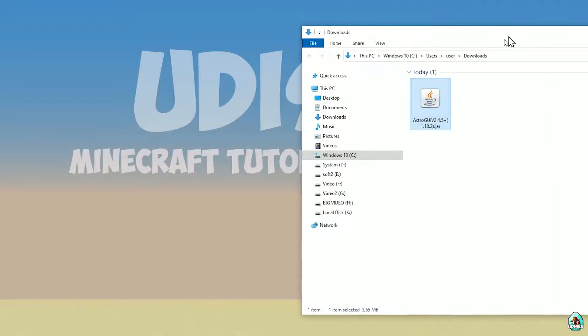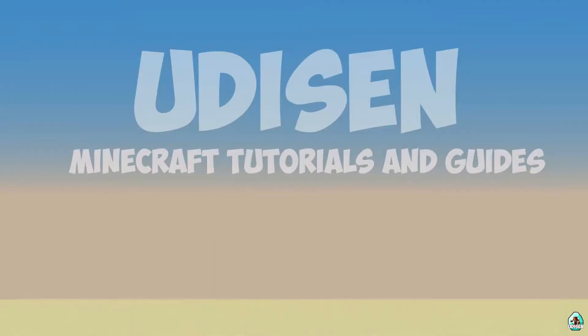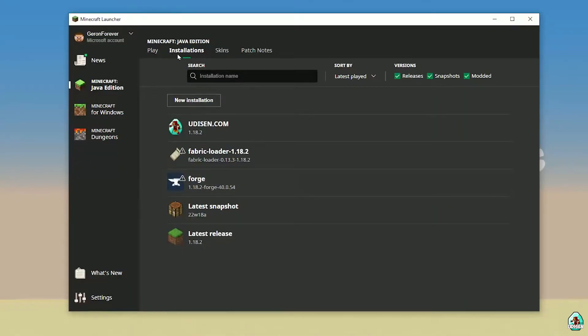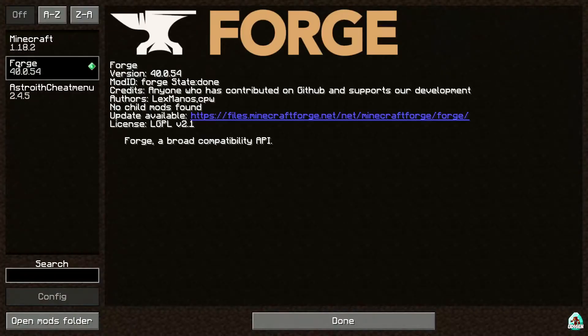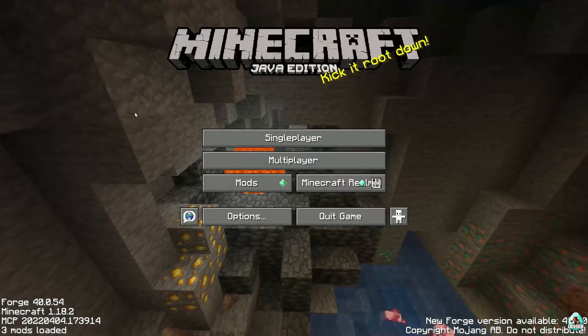Close all windows and return to Minecraft Launcher. Go to the installation list and find 4G here. Try to activate the modded installation — find 4G and press the Play button. Double-check, and let's go! If you installed properly, in the mods list you will see the cheat menu.